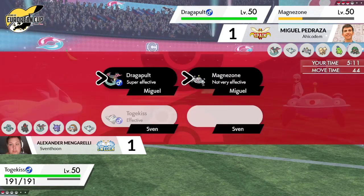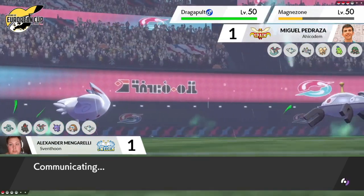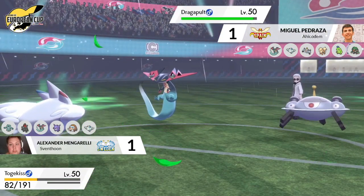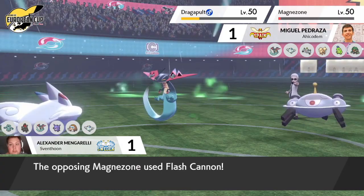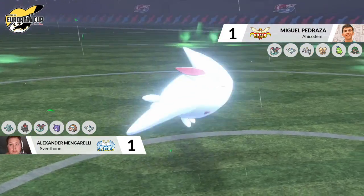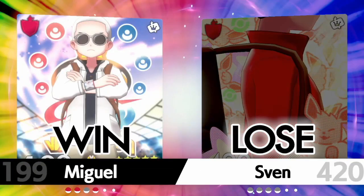Flash Cannon should just about be able to do the job. The question is whether Togekiss is holding a Babiri Berry. Phantom Force knocks Togekiss down to just below half HP, and Dazzling Gleam comes out — it needed to pick up the KO on Dragapult to survive another Phantom Force, but doesn't even pick up the KO on Magnozone even with a critical hit. Magnozone fires off Flash Cannon and picks up the KO on Togekiss. Spain goes 3-0 in this stream — what a way to build momentum! Three games in a row, prevailing against Sweden.